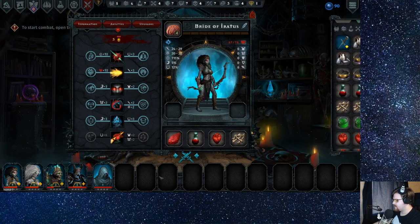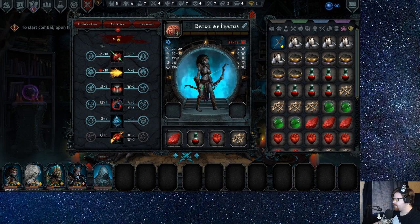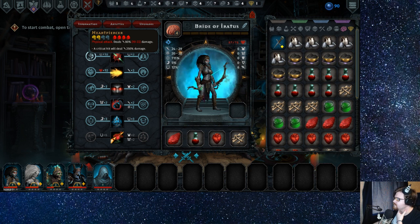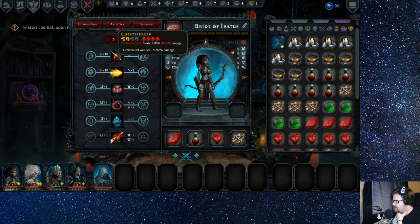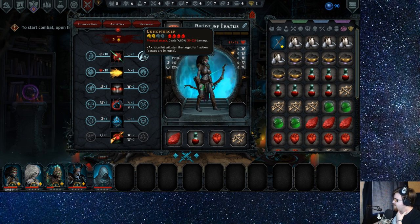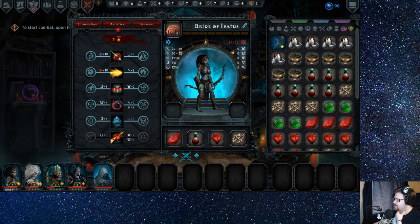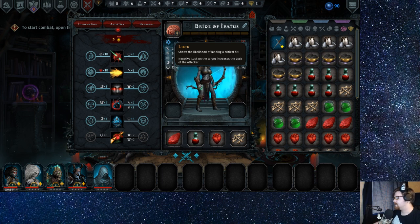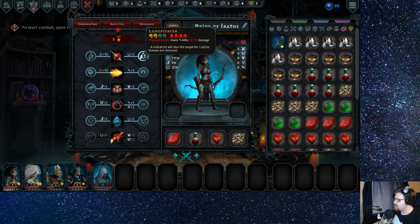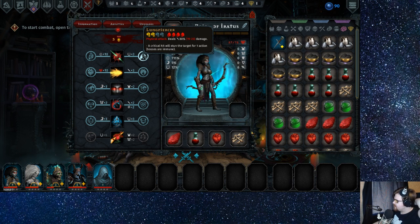Accuracy or luck? Chest Piercer: physical attack deals damage. A crit steals 200. If I go this way, crits steal more. If I go this way, I have more crit chance but it stuns the target. What's your natural crit chance — 12? Crits steal more, or more crits and also stun? I think we go for the stun.